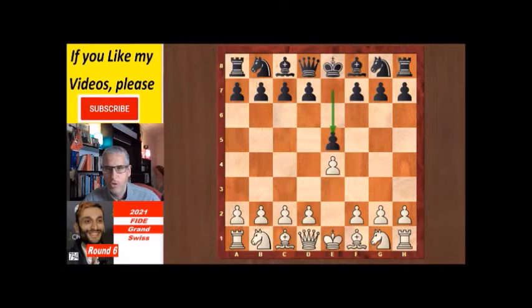E5 from his opponent. Jules Moussard is a 26-year-old Grandmaster from France, and here Jobava plays d4, playing the center gambit in an attempt to avoid the Petrov defense. The normal move is Nf3 instead of d4, but Jobava wanted to avoid the Petrov defense which would come on the board after Nf6.